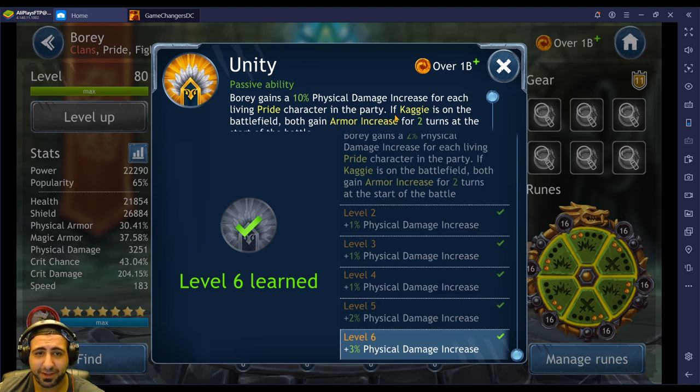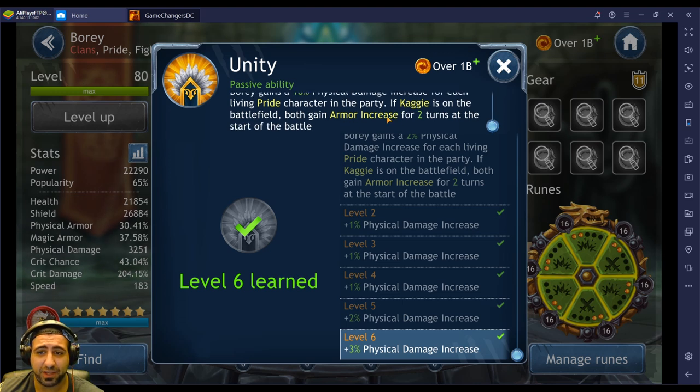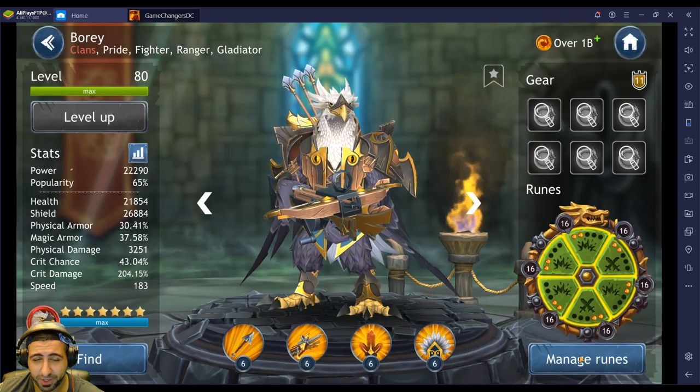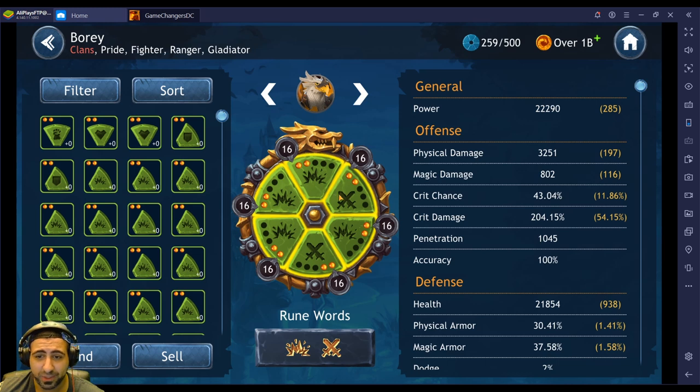With a full Pride team you'll get 50% more physical damage. If Kagi is on the battlefield, they both gain armor increase for two turns at the start of battle, which can be pretty good for arena. Those are his skills — his kit looks pretty good. Let's look at the runes and how I built him.